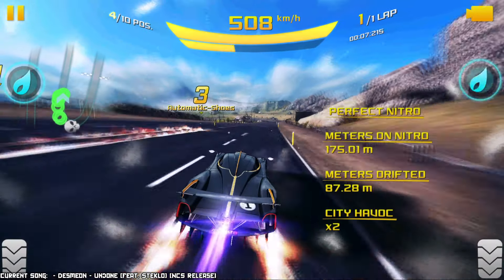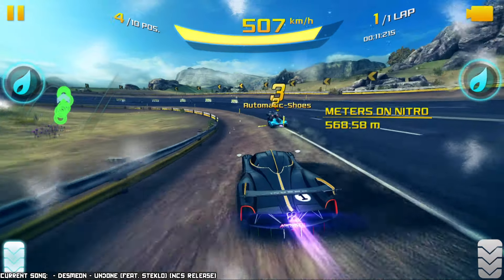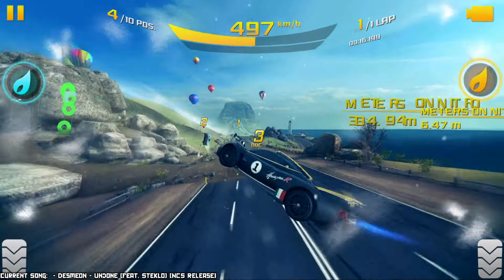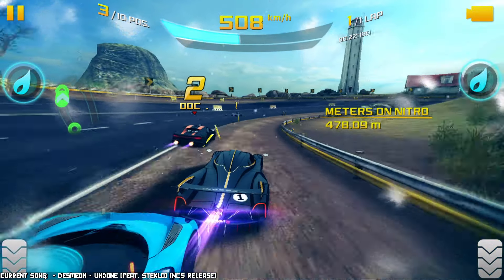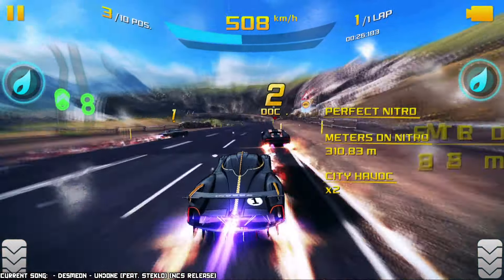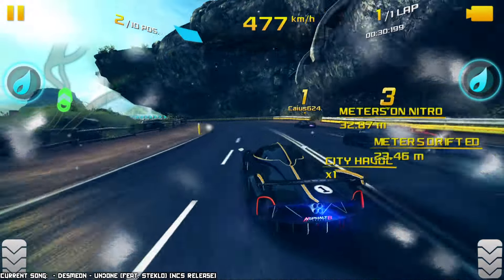As a livery, it's the only color option that the car has, which is a bit of a sad situation because this car in different colors looks amazing. IRL this car comes in a bunch of colors and it looks super dope. In Asphalt 9 you can change the color and it also looks super dope. I wish we had some color options over here.